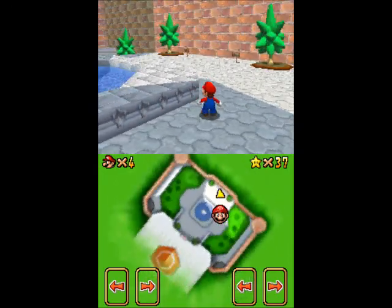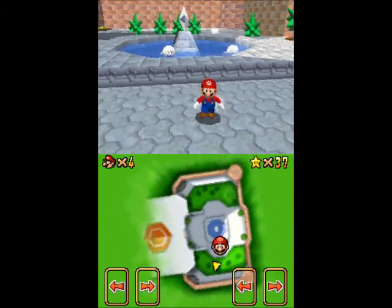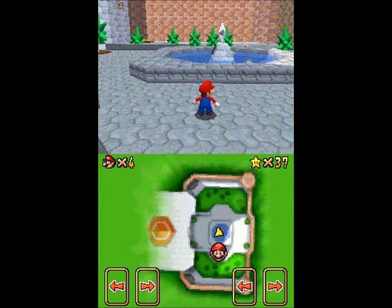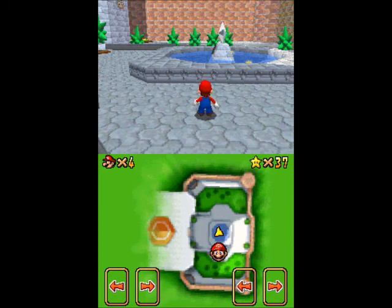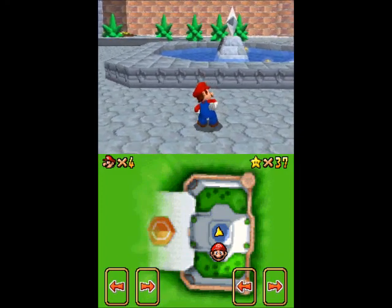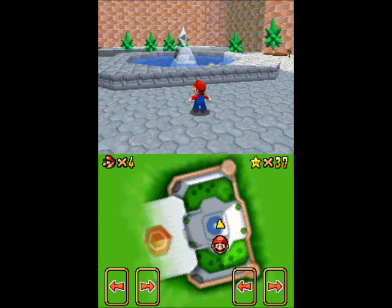I believe that was all of them. Yeah, that would be all of them. So as you can see, this is a pretty easy star to get — pretty easy red coin collecting. They're all in the same area, and if you're not sure, you can just look towards the boos to see what coin is inside them. I believe there's two over on the left side, there is one right by the door that you come in, and there's two more around the fountain area, but not in it, because the ones in it have just the regular gold coins. And the remaining ones are on the right side. So they're pretty well spread out between the general area.